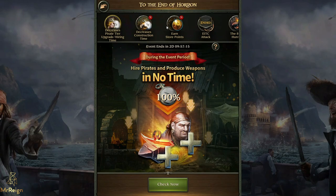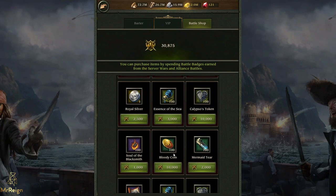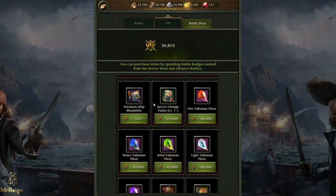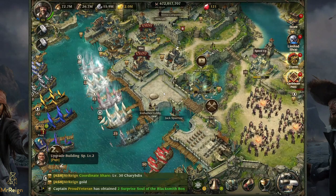If you want to join the alliance, you can send me an email from the description. You can purchase a server change ticket in the battle shop - it's 65k - and all the information is in the description. I've also got a Discord group for the game; email me from the description to join. It's a lot easier for me to answer questions with pictures visually there than on YouTube, since I don't always get reply notifications. If you have any questions, ask me - I'm always going to reply. Thanks so much for watching and I'll catch you on the next one.